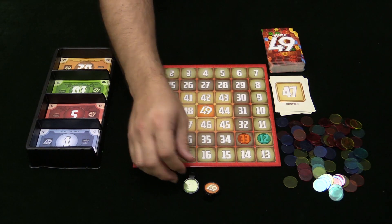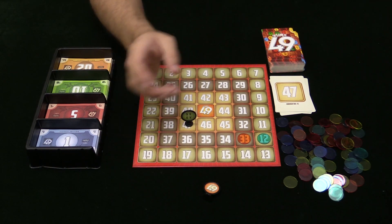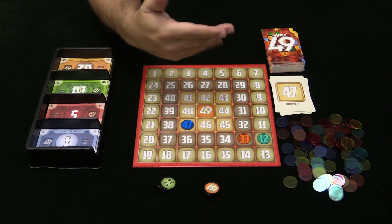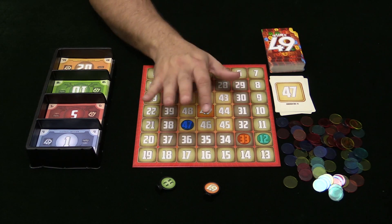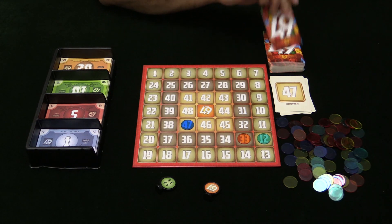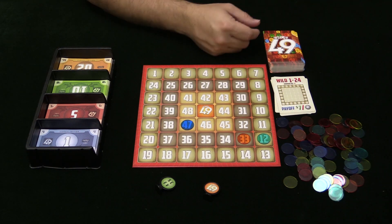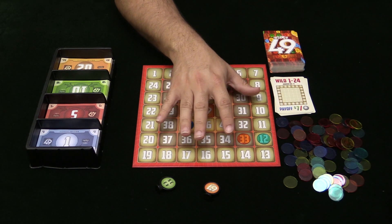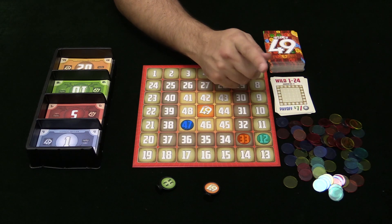Let's say this spot goes to the orange player instead — they pay whatever the bid went up to. The tokens pass to the next player, flip another one, put this token there. You're not getting new money while this is happening, so that supply of $49 you started with is dwindling and dwindling.